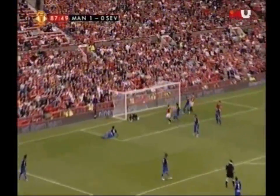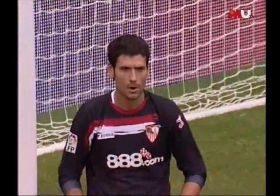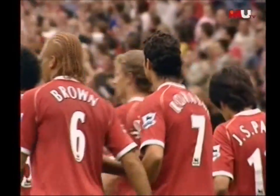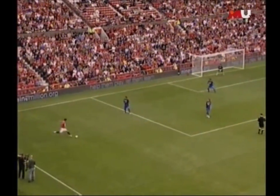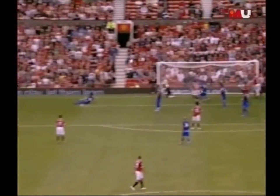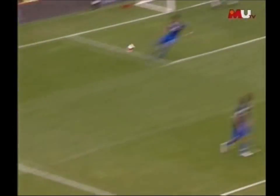Ronaldo with the in-swinging free kick, and it's all the way in. It went under Alves, under Pala, at the near post. Cristiano Ronaldo gets United's second, and his third goal in two pre-season games. This takes a wicked deflection off the defender — that's what beats the goalkeeper. It's a wicked deflection, and all the power he put on it.